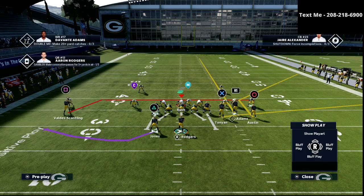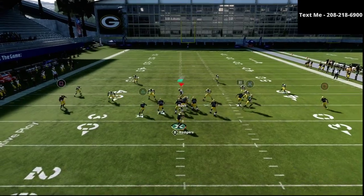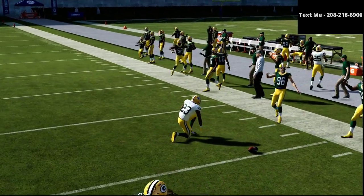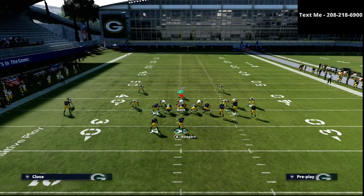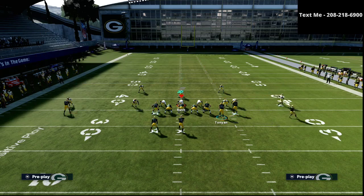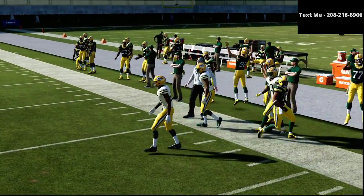All we're doing is smart routing the circle receiver, putting a streak on the R1 receiver, and on the left side doing a smart route option route with a smoke screen combination. Now, Jair Alexander has the deep out zone KO ability that helps him break down the ball a little better — but most people don't have that ability on their corner unless you're playing in regs. If you just wait on it a little bit, you're still going to get an easy dot on the left-hand side of the field.